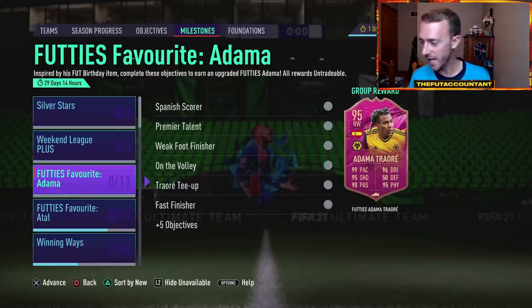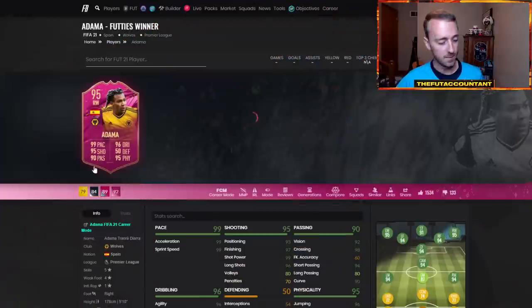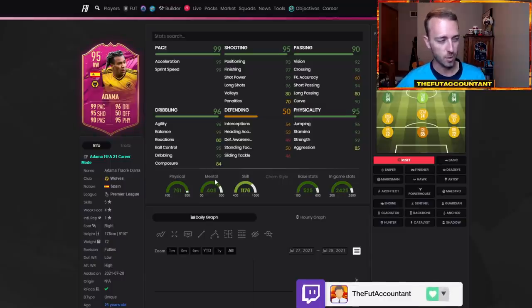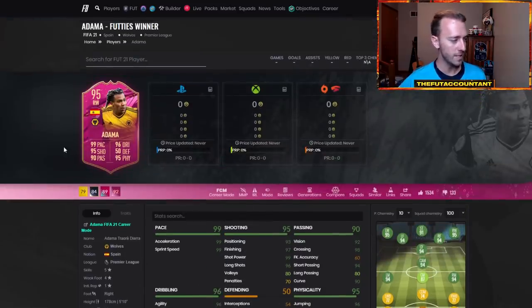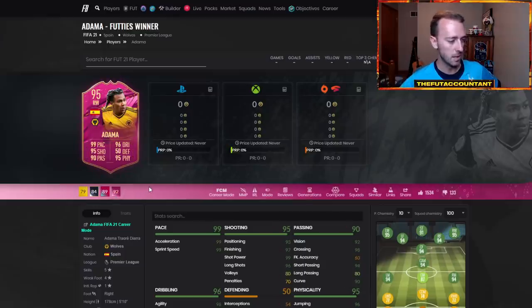Let's talk about Adama, because this was an objective that we thought was coming and it actually did — 95-rated Adama Traore. This was the bright spot yesterday. The only issue is that he's got 80 reactions and 84 composure. People are very quick to point out those two lacking stats, but five-star skills, four-star weak foot, right wing. I wish the 92-rated card was a striker so you could move it around, like they did with Atal.